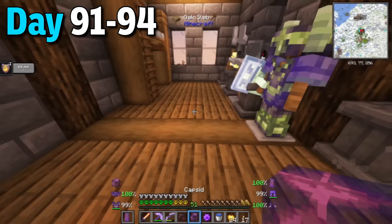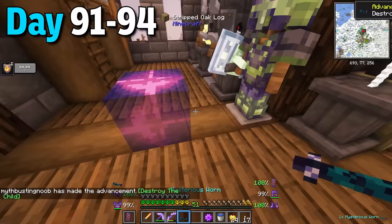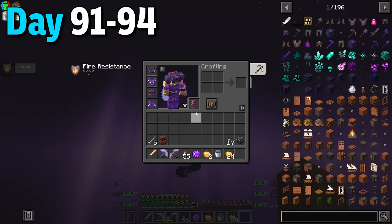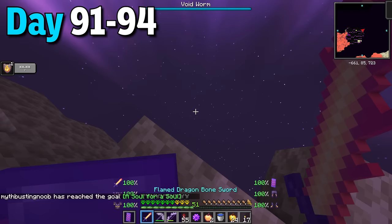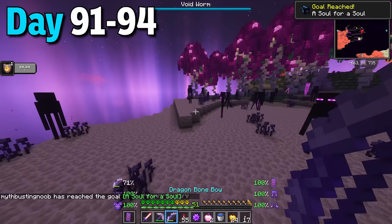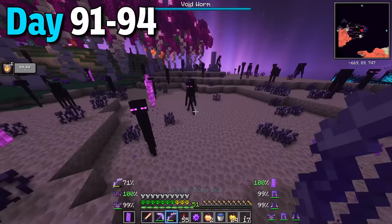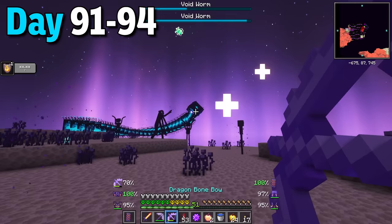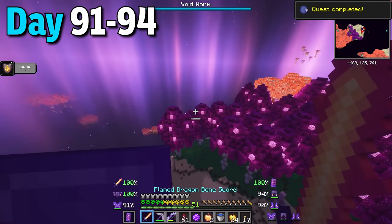Days 91 to 94 I learned how to summon the void worm. You put the larva into the capsid and it spits out a mysterious worm. After that you need to drop this bad boy in the void. So I flew to the end and found the perfect place to start the fight. I dropped the mysterious worm into the void, which summoned a portal allowing the void worm to come through. This crazy boss did not stop attacking, and once I shot it it split into two. If that's not bad enough I shot it again and it split into three. Luckily I managed to get the main worm by itself and only took a few more shots to wipe out the void worm.